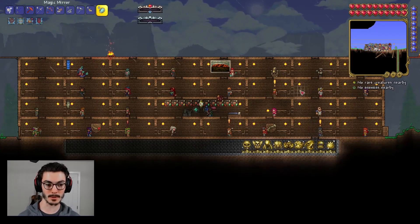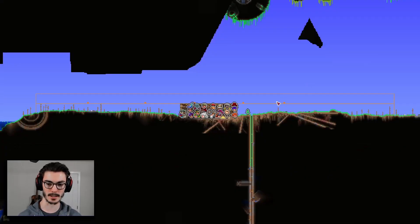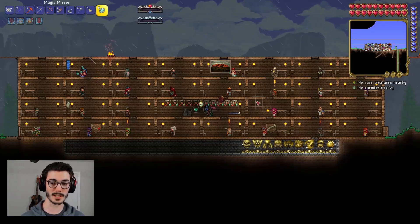I made a few changes to our base — added eight new rooms, four on each side — and also made a small arena. I don't remember the Slime God fight too well. I know it needed a lot of space. I think this arena is like 500 platforms wide with two layers, so hopefully that helps me dodge.